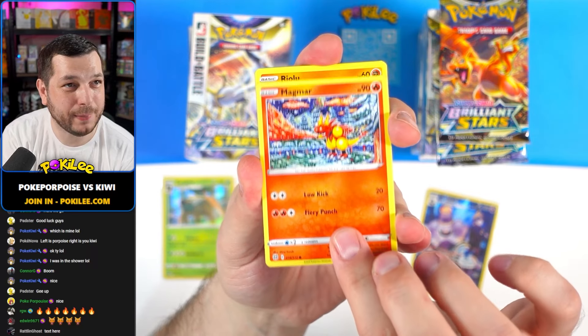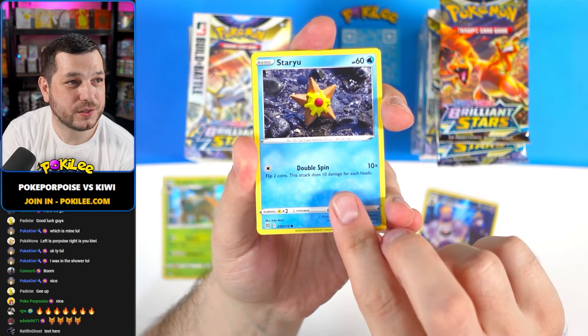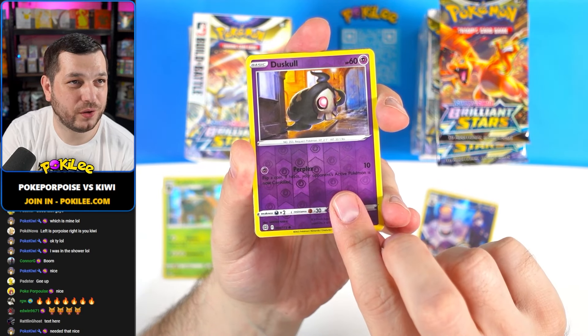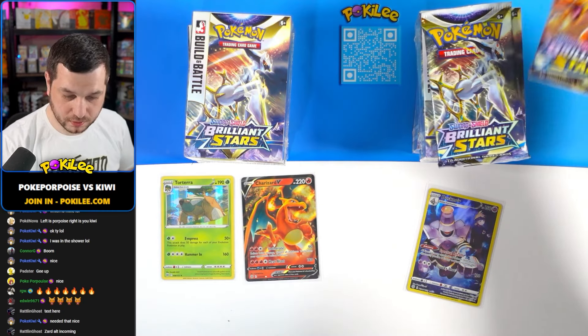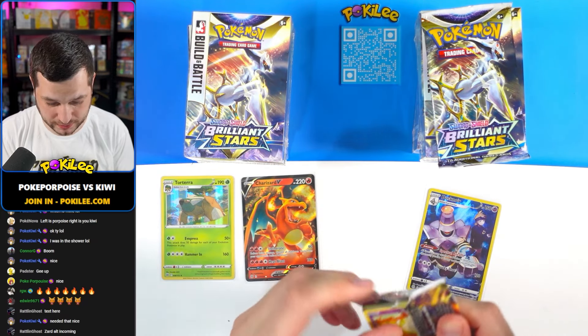Starting off with a Magmar, Riolu, Burmy, Storio, Carablast, Duskull Reverse, and an Ice Cube baby. Next is a Charizard pack - can we get a Charizard from a Charizard pack? Let's see. I can see something in this one.